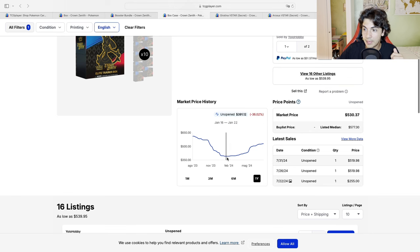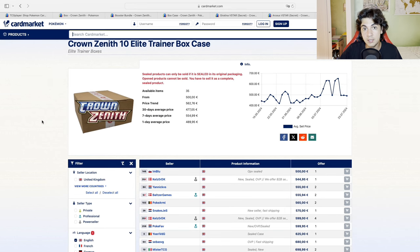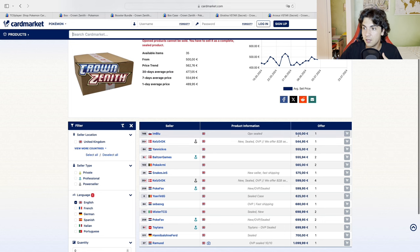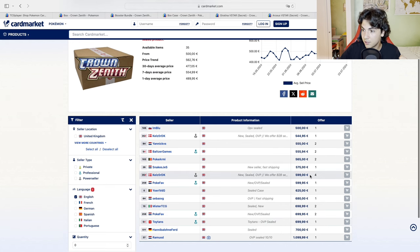Cases - that's what cases have been doing. They went down; basically, they follow the same path as ETBs. I want to take a look at cases in the EU. We already looked at single ETBs, prices and supply. As you can see, those listed around €500. None of these prices include shipping, as shipping depends on the European country you live in. Supply stands between €550 to €600 before shipping - that's basically where we're at.